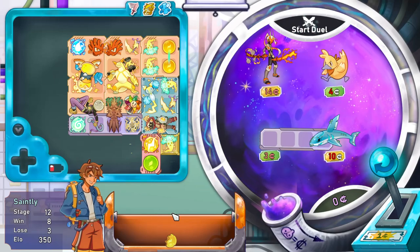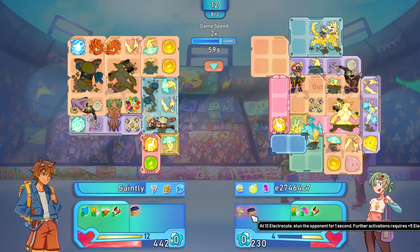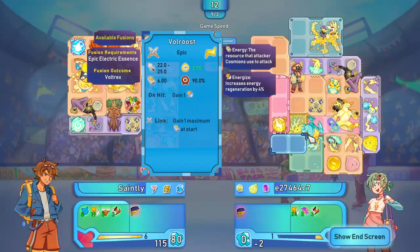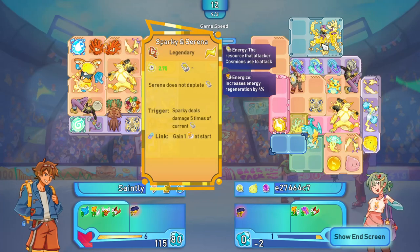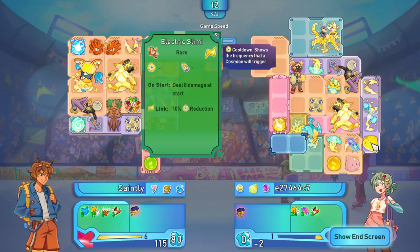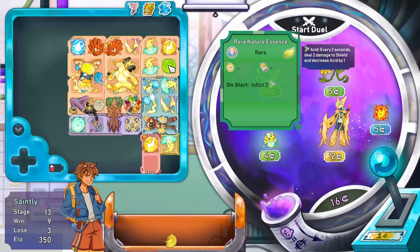Look at that - these electrocutes just pile up. It's ridiculous - nice! I see they had an electric build as well. Oh, they have one of these too. That's that evolved form of the Sparky and Serena thing - does not deplete energy. Might be worth evolving that one then. If you get it - electric Slimy - on start deal 8 damage. Epic electric - can these two merge? No. Epic is as good as it gets apparently. Still looking for an Auro.